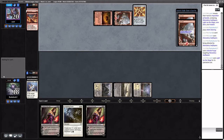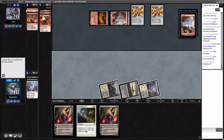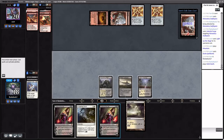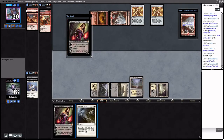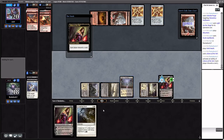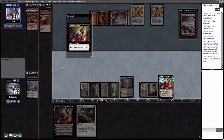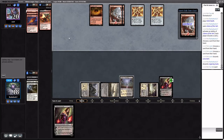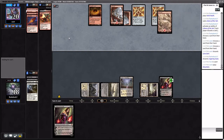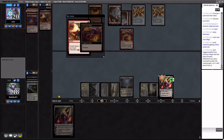They notice and find double land. We know their hand is Lava Dart, Firebolt. Liliana will pitch the Lingering Souls, then the opponent will blow it up with double Pyrite Spellbomb, and we'll just play the other Liliana — that's the plan. I'll put Liliana's discard on Lava Dart, it's fine. They cast Soul Scar Mage, and then they Firebolt and Pyrite Spellbomb the Liliana. Sure.